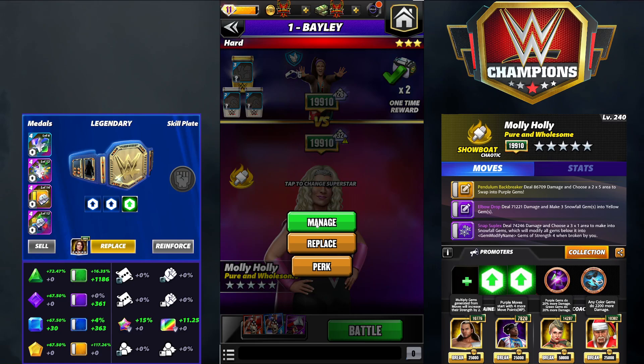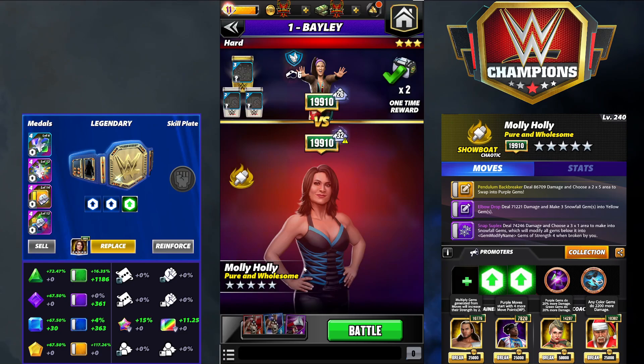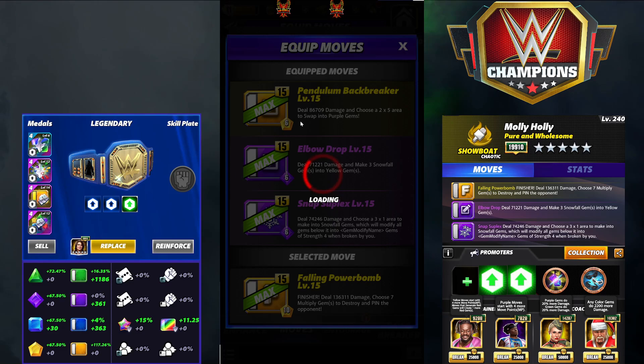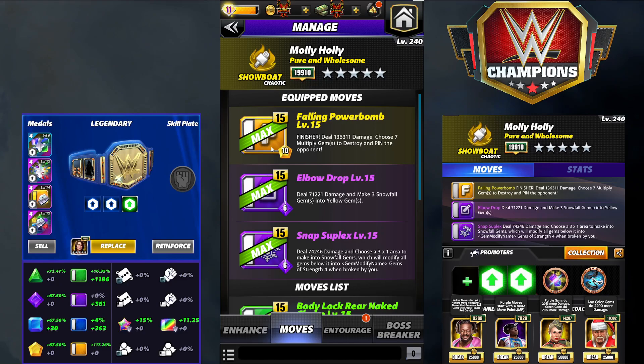Without the gear, let's go back to the normal outfit. Next move set — we're keeping the double purples, available before five-star, and putting the finisher in: 10 MP Falling Power Bomb — this could also be the Molly Go Round — deals 136K damage and chooses seven multiply gems to destroy. Same kind of principle, except to get the finisher loaded we'll need an MP trainer.